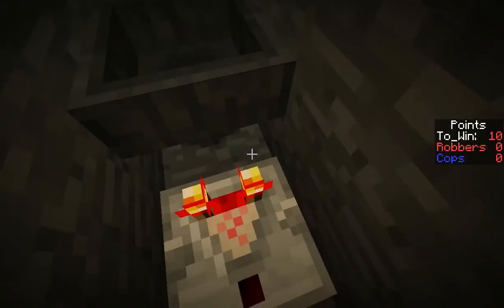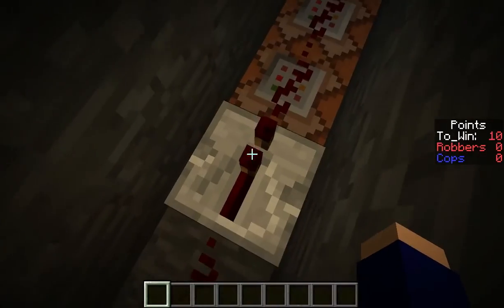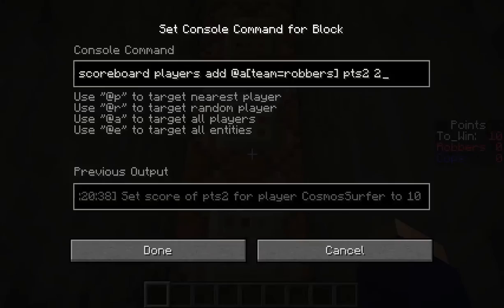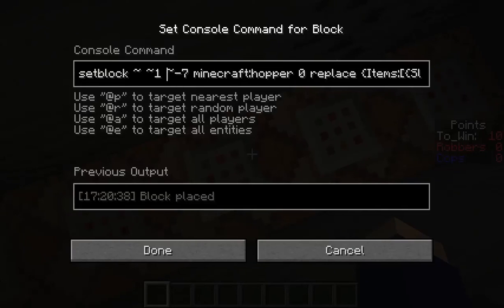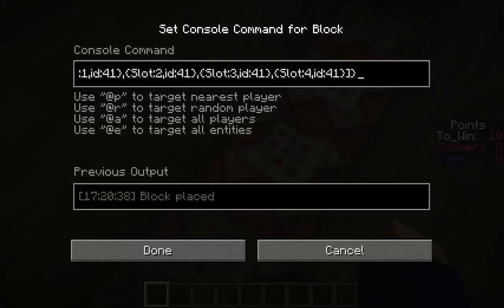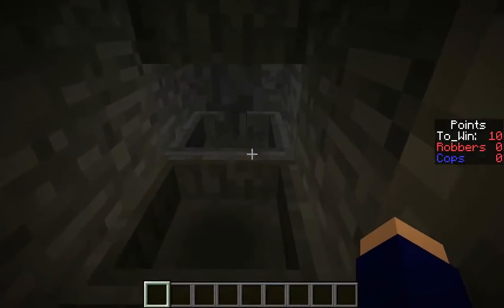Anyway, the gold will go into here, and what happens is in this hopper there's already a lot of gold. But if you put one more gold in here, this comparator will output one more signal strength because of a function of these comparators, and it will run into this repeater and activate all these command blocks. One, it adds two points to the robber's team, because getting gold I think I've calculated is twice as hard as putting a robber in jail, which would add one to the cops. Then it resets this hopper to exactly this position using some sort of slot thing I had to look up. It plays a sound — the ding sound of getting a point — and it sets a redstone block in a certain place, which goes into another video about how you win the game.